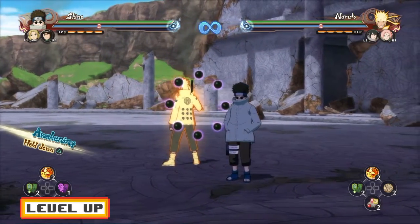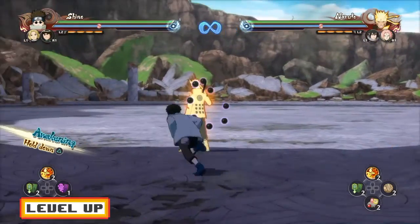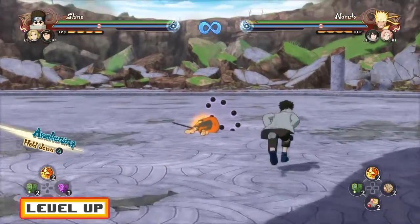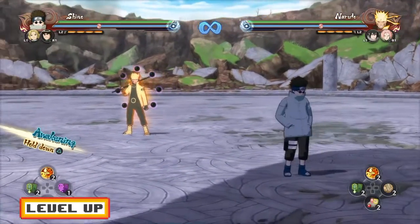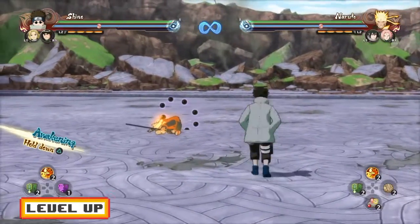Now, let me actually move Naruto towards the middle of the map a little bit. Shino still, as you guys can see, makes the opponent back away. So if you have an opponent with no sub and you know he's about to come at you, you guys can pull off his kills. Very, very good — a very good tip to know.